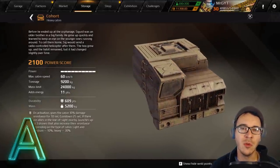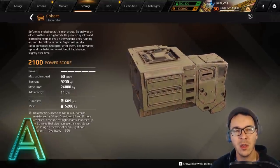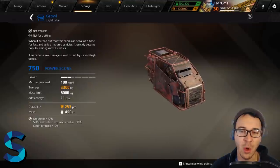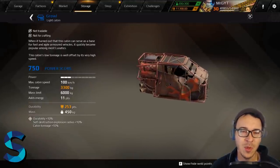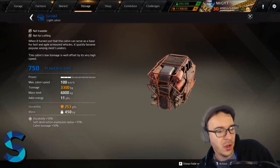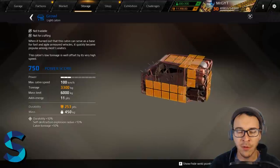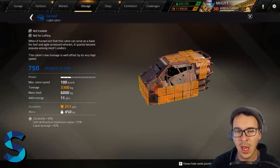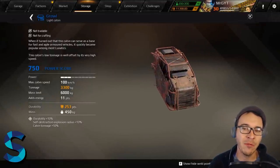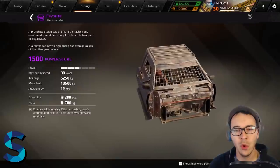Now, the ultimate best cabins: S-tier. There are no white S-tier cabins, so we start with the blues. The Growl — if you're a new player, make this the first cabin you craft. It's a light cabin giving you great speed, really easy to build around, tiny, works on hover or wheelie builds, great for quick shotgun builds. Absolutely an S-tier beginner cabin — highly recommend it as one of the first cabins you craft in the game.